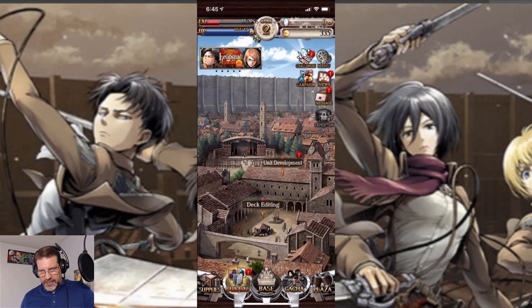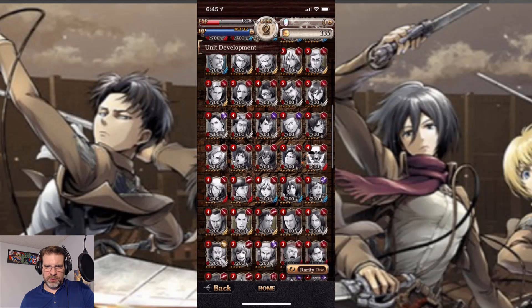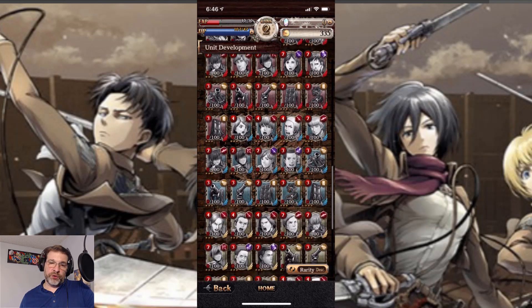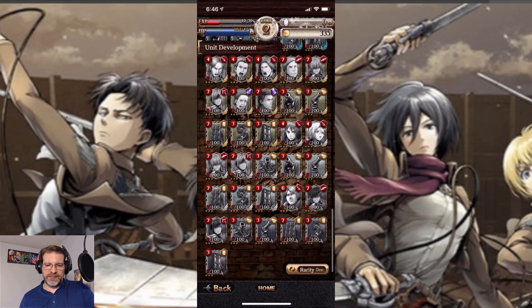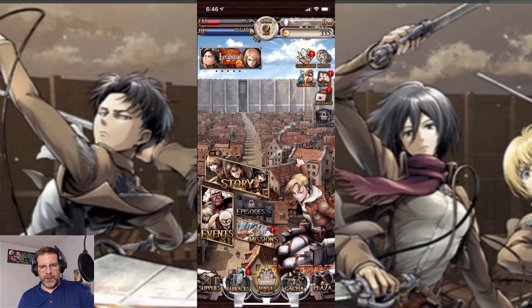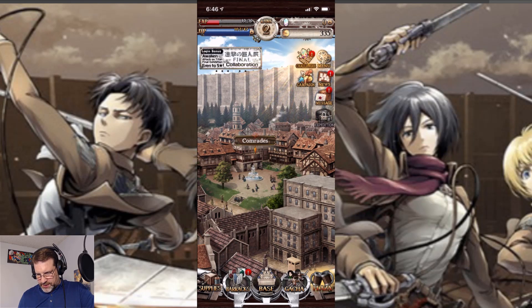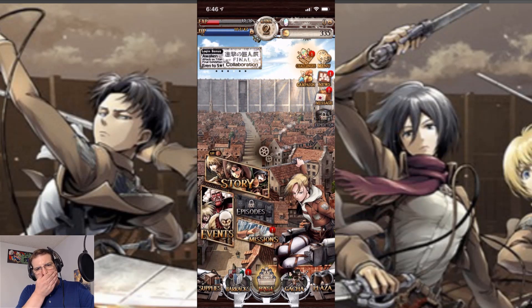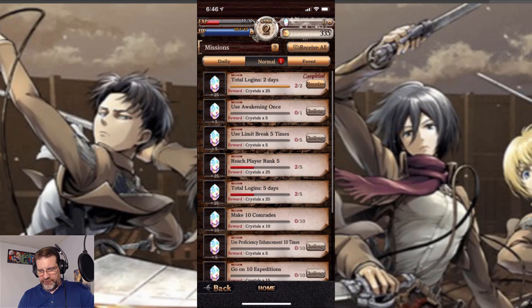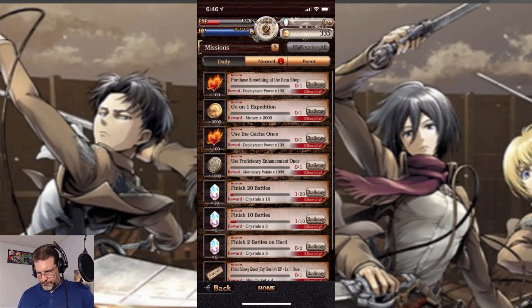Those are some of the characters I have. You have unit development up here where you can see all the different units we can unlock — there's a lot. For those of you familiar with the anime, I'd be interested to know if the story follows it, which it does from what I've seen. Then we have the gacha up here with different types. You have the plaza, your missions — daily missions, normal missions, event missions — the things you do on a daily basis to collect materials for summons and character development. Pretty typical.